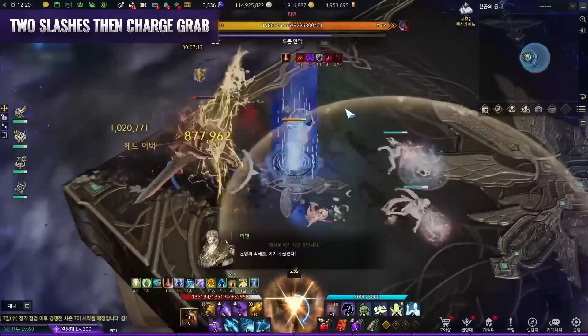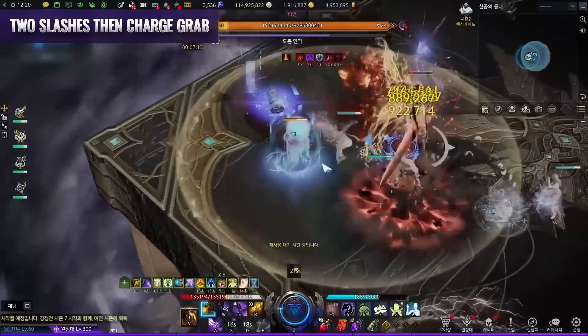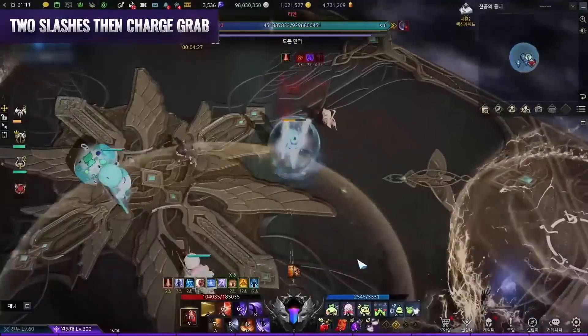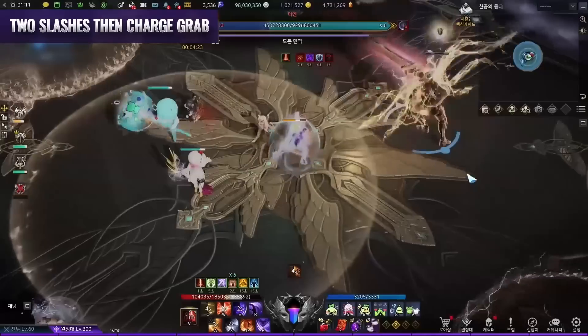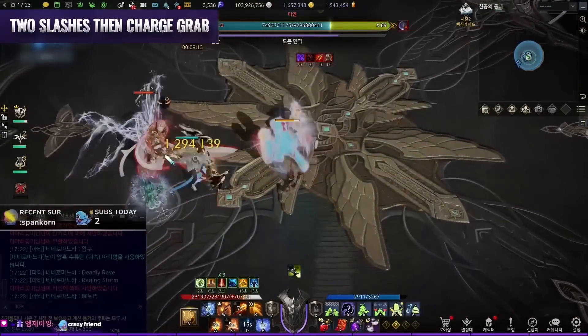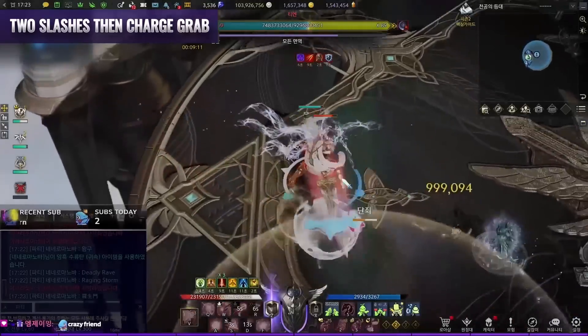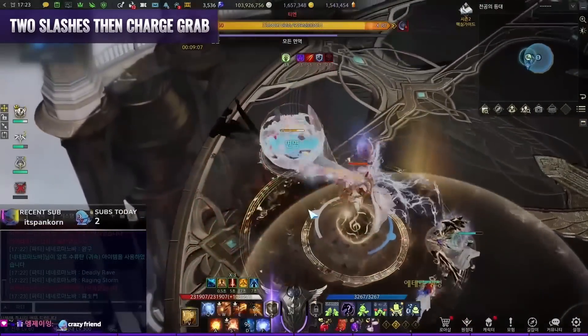Two slashes, then charge grab: This is a variance from the charge grab. He slashes his sword twice first, then stabs to grab the player. You can identify this by the unique slash animation and the same voice effects. The general rule of thumb is not to follow him during this, as you will often get grabbed by the stab attack. Grab patterns generally cannot be canceled by taunt unless done at the very beginning.